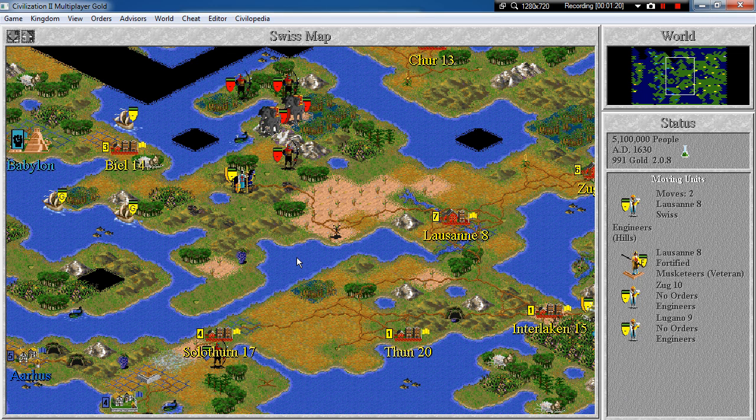You have just transformed mountains into hills. I wanted to build a city there to get access to these two special resources, and then a city somewhere over here to get the other resources. However, one of you told me that if I build a city right there I will get access to 1, 2, 3, 4 special resources which are all sort of shield or resource production related. So we'll have a manufacturing city right here.